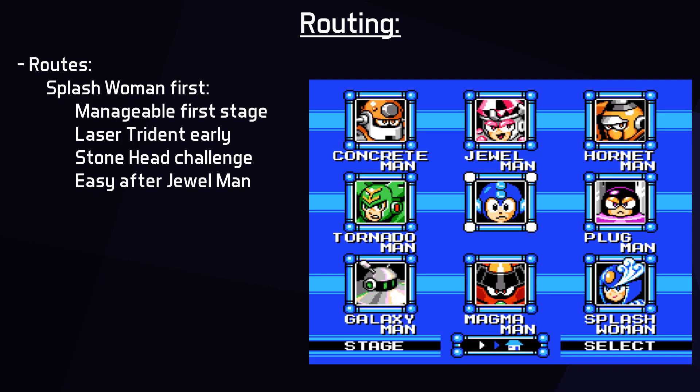After Stonehead, every mini boss and Robot Master has adequate weapons to deal with. This route does not get the nice Rush Jet synergy that other routes do, notably for Plug Man's stage with the disappearing Yoku blocks, but with practice these sections are not so difficult. Ultimately, the route decision comes down to which difficult part you prefer to master — either mastering the Magma Man fight, the Tornado Man fight, or the Stonehead fight. To me, the final option made the most sense.